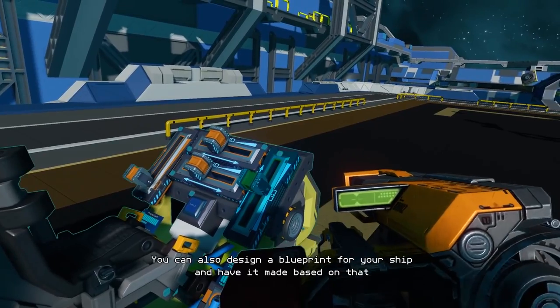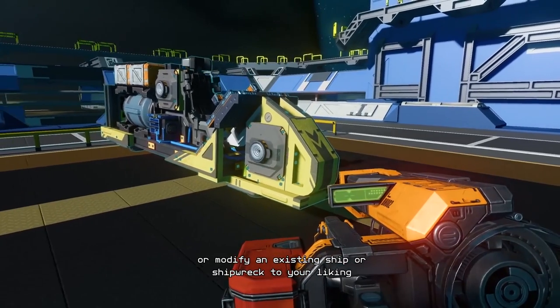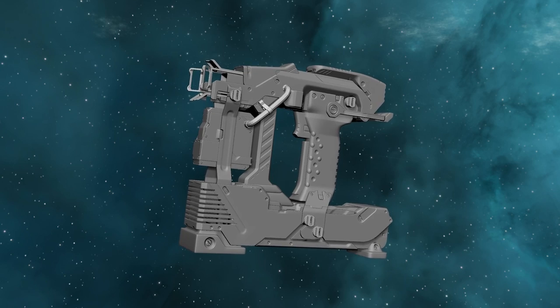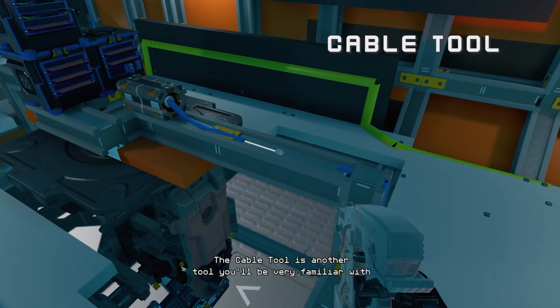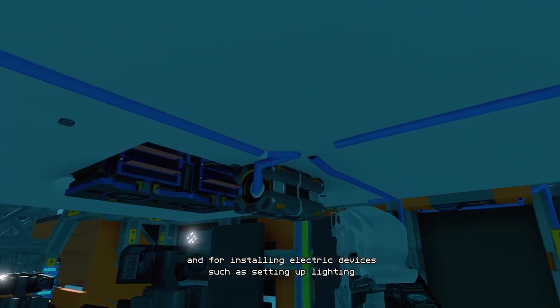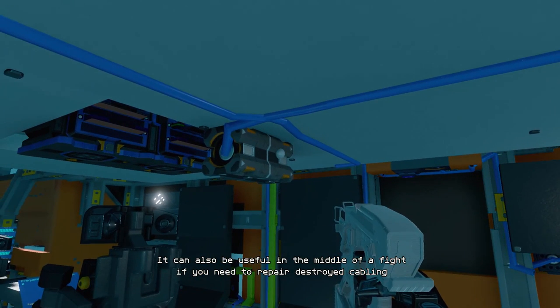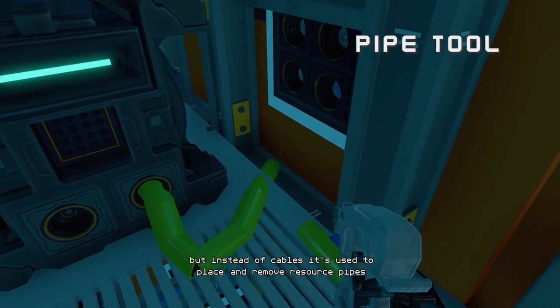We need some way of getting power and data transferred to everything. Unlike Space Engineers, for example, it does not flow through your ship automatically. Enter the cable tool and its big brother, the piping tool. With a simple point-and-click method, cabling is run along any surface and can be spliced into other cables without extra components. Be careful with placement though, as cables can be cut or damaged when your armour is penetrated, possibly leaving you a sitting duck. The pipe tool works the same way but connects your propellant tanks to your thrusters.